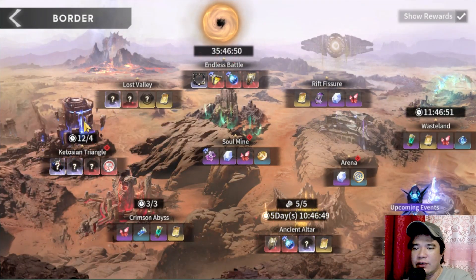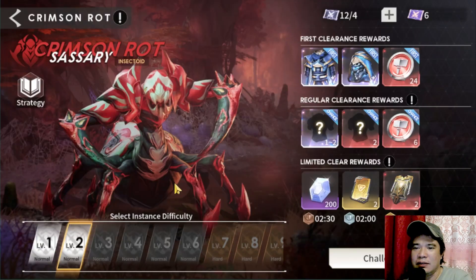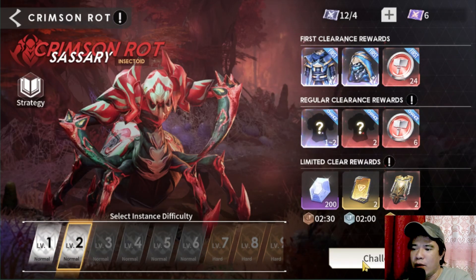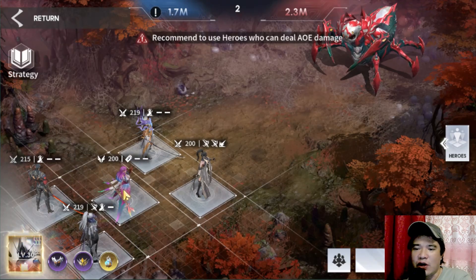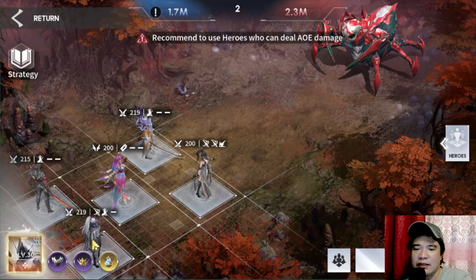Hello folks, it's Gameplay Horizon here once again. Welcome back to my Eternal Evolution channel. Today we will try this Crimson Rat boss, in which I am already at level 2 and I will be using assassin heroes. These are my assassin heroes: Record is at level 219, Eletis is at level 200, Fiona is at level 200, Dominic is at level 215, and Kurasha is at level 219.